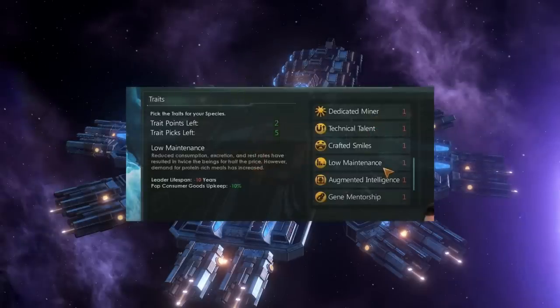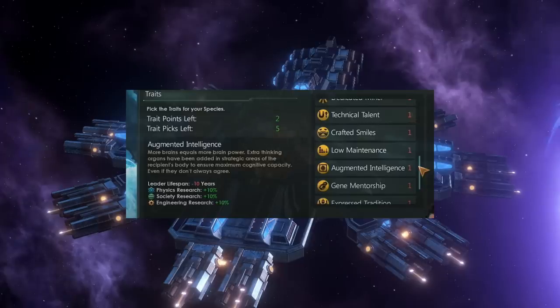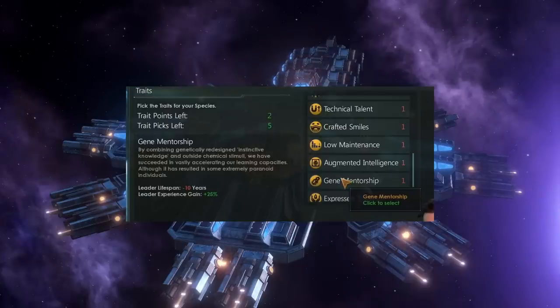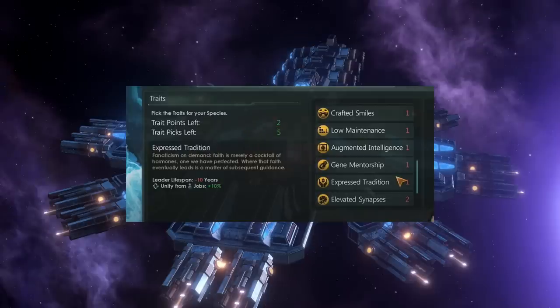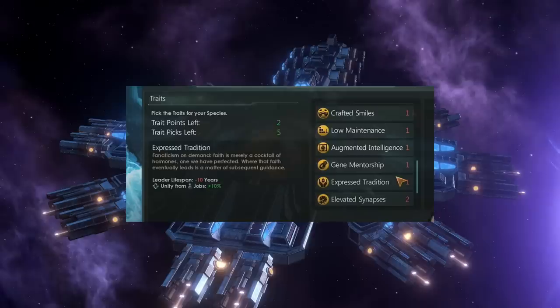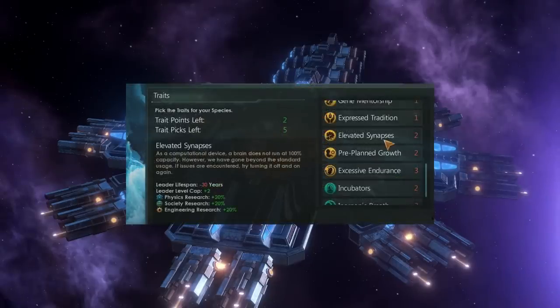Low Maintenance seems pretty weak on the surface — minus 10% pop consumer goods upkeep for minus 10 years leader lifespan. Augmented Intelligence is equivalent to the Intelligent trait and will stack with it — for minus 10 years lifespan and a single point you get plus 10% to physics, society, and engineering research, which is really powerful. Gene Mentorship gives minus 10 years leader lifespan and plus 25% leader experience gain, which may come in very helpful as your leaders are living very short lives. Expressed Tradition is almost equivalent to the Traditional trait giving plus 10% unity from jobs, but this one gives minus 10 years leader lifespan — and I'm really not sure it's worth it.